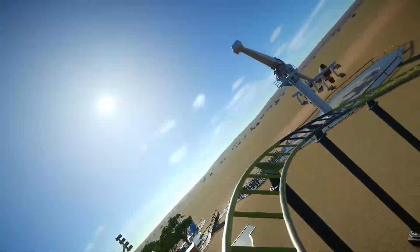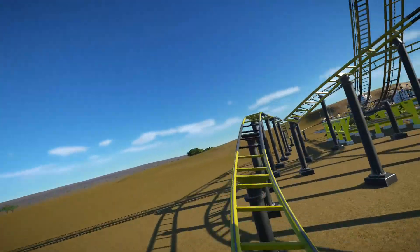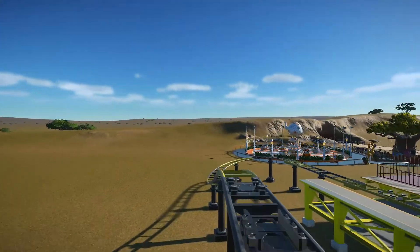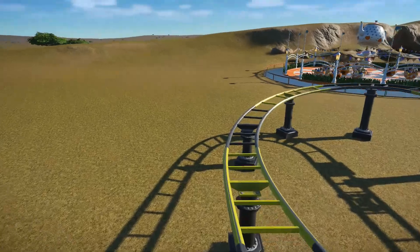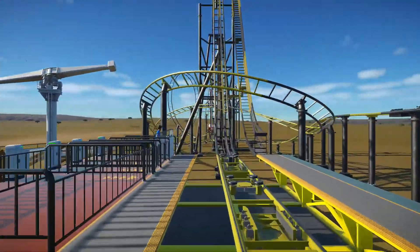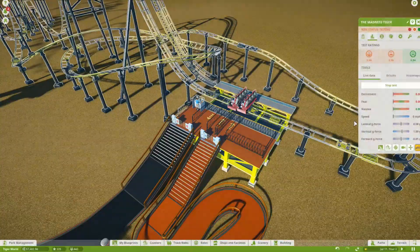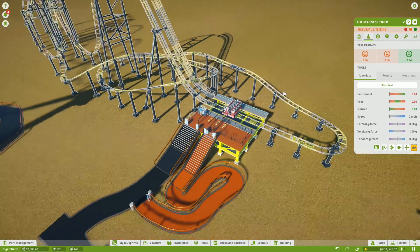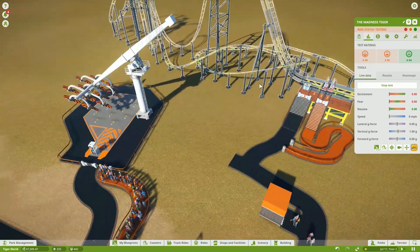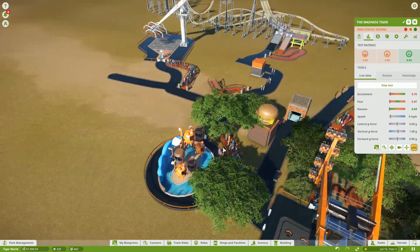I'm glad this is here — look how awesome this is. For my taste it's a little slow, but whatever. I've only been on a coaster in real life like two times in my entire life. That was pretty awesome though — better than what I could have done. So yeah, we got a new coaster: the Madness Tiger. Now let's try to actually build some more things.